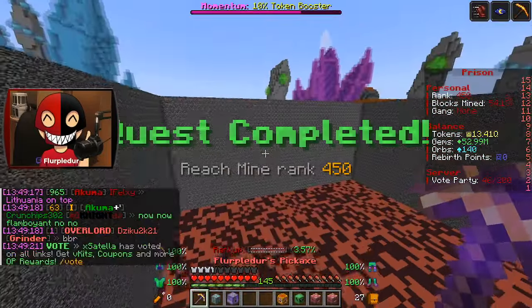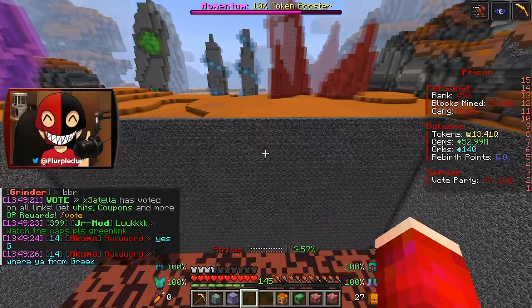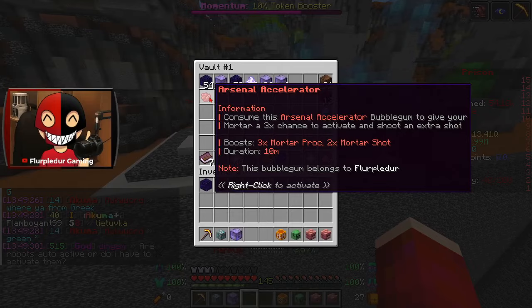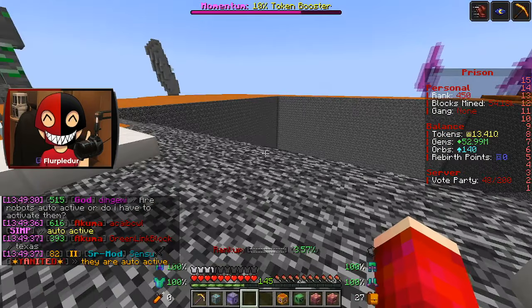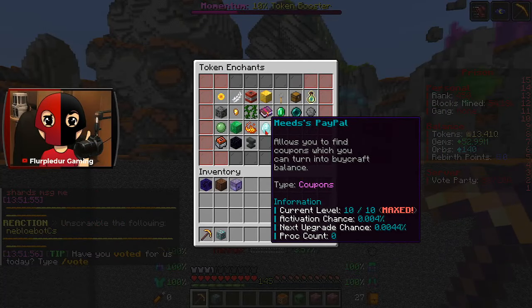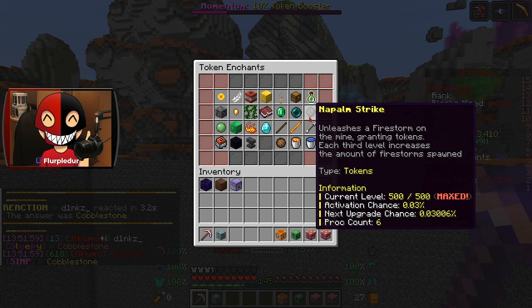I actually don't know why I'm getting two extra orbs every time but it's super nice. I kind of want to get one more rank so it's nice and even at 450. I think I'm gonna try and do some mining so that next time I'll be able to mess with the mortar and also this bubble gum. We need 100,000 blocks and five more pickaxe levels — we're at that point. Mead's Paypal procs: zero times — that is disappointing.